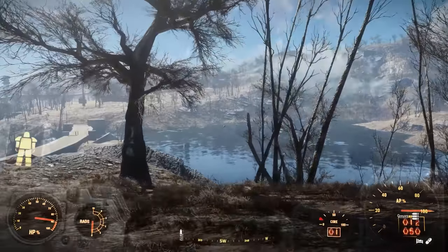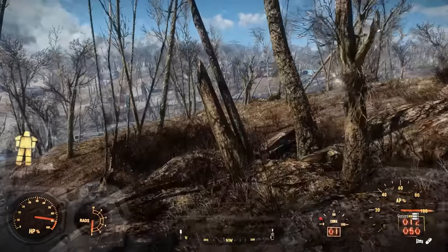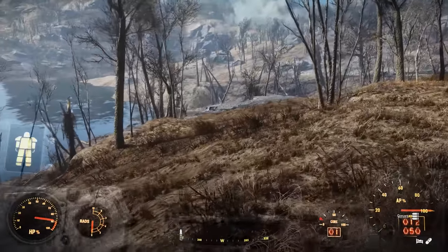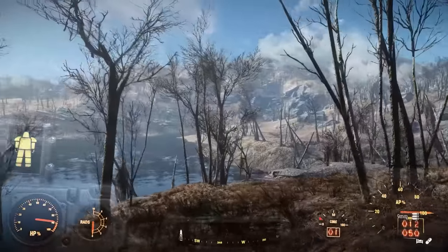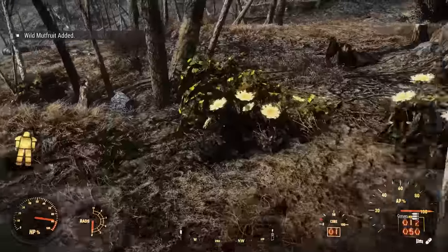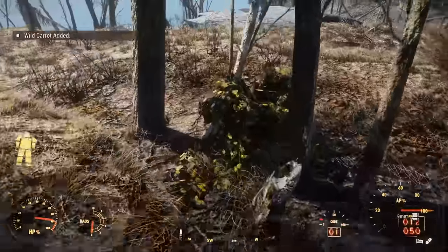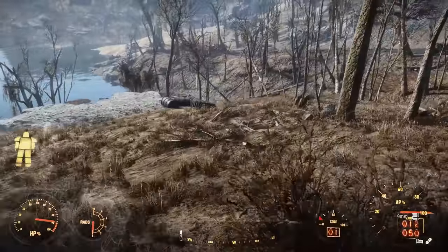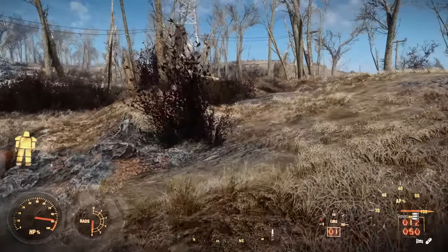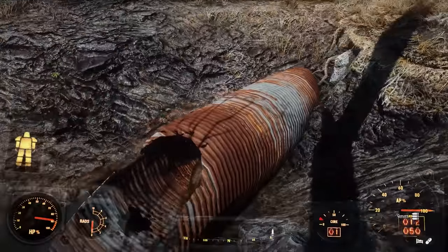Oh yeah, I went way further south than I needed to. That's the co-op over there. We need to go back up - over here is Wicked Shipping. I want to loot along the water over here too - there's some good stuff along there. We need to eat all these Mutfruit and stuff. The Blossoms are good, as well as the Wild Mutfruit - we can turn them into real Mutfruit.